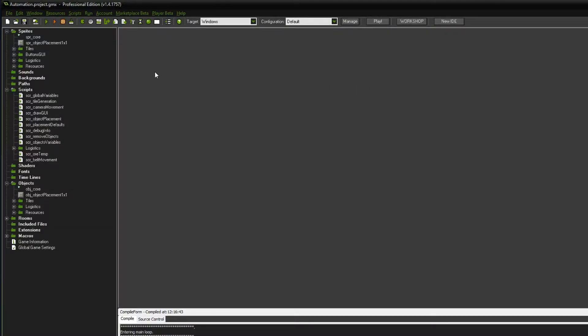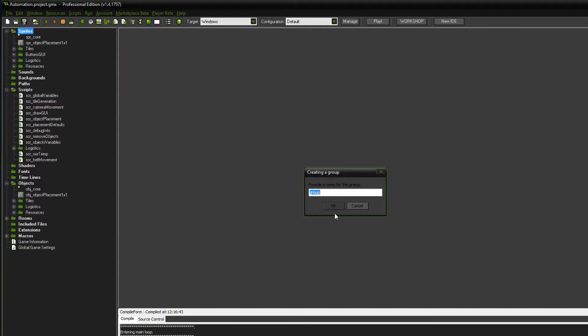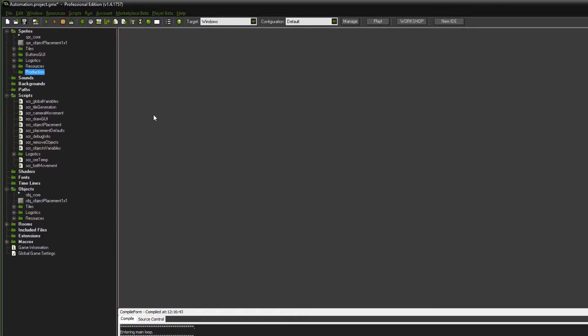As per usual, we of course have to prepare a few things. First and foremost, I want to create another group that is gonna be called production. These are all the objects that are gonna produce something in one way or the other.